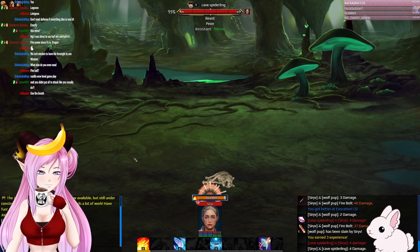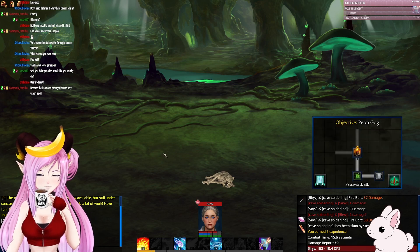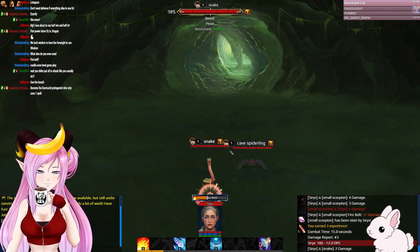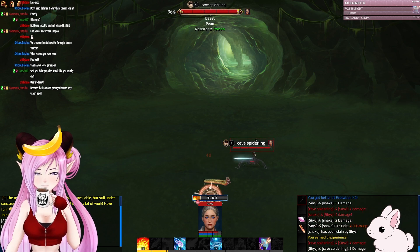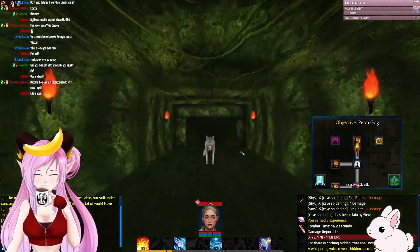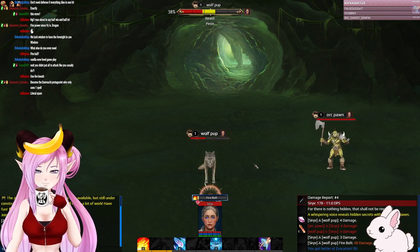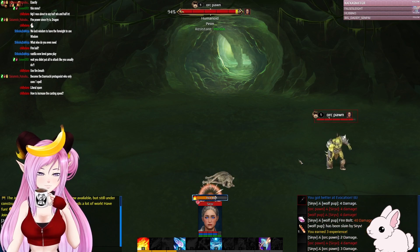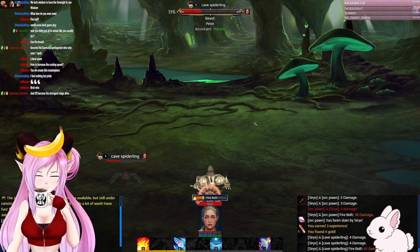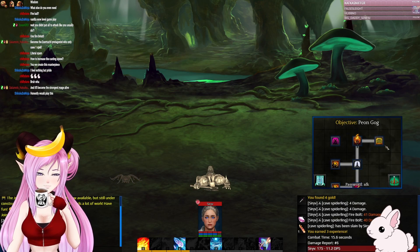You didn't put all your points into attack like you usually do — I kind of did, fire attack. Put all my points into INT. Vanilla WoW level gameplay — true, f***ing true. Got mages and their Fire Bolts. Literal spam. But you guys made me do this — I do not take any responsibility. You guys created this monstrosity of one spell. How do I increase casting speed? That's the neat part — you don't. Feel nothing but pride. It'll become the strongest mage life.